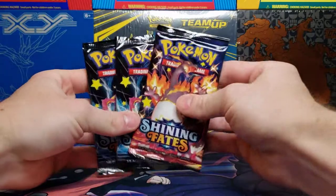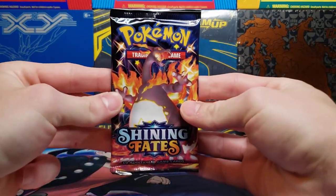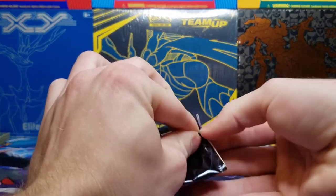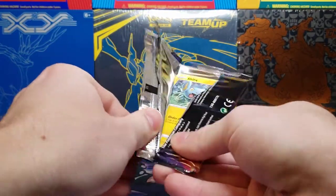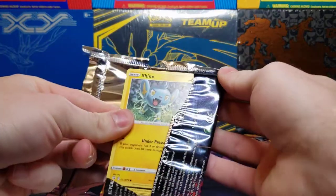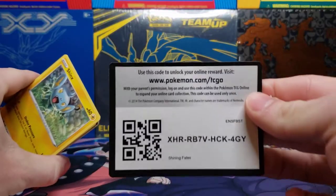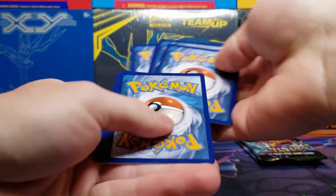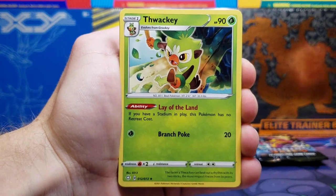Let's start with the Charizard pack. Sometimes a Charizard pack is what does not have very good pulls, so let's see what we can get. Got a Shinx on the front — that's always a good sign for me, that line of Pokémon being my favorite. I hope everyone's been able to find some Shining Fates packs. I know they've been difficult to find and expensive online.